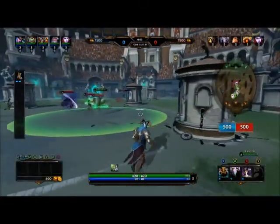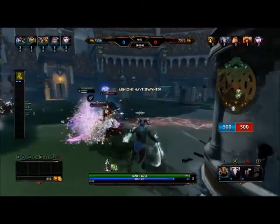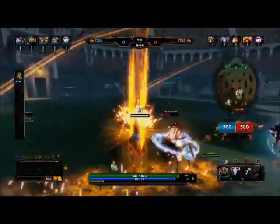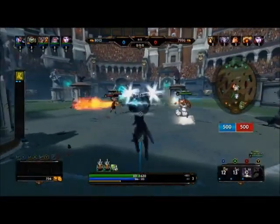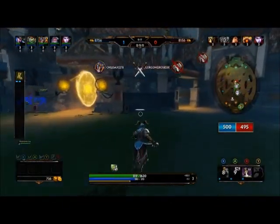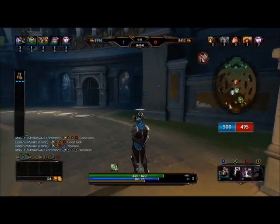The best way to use Loki really is as a hit-and-run striker. Just wait for the moment — like now. Right, disappear. And we got the first blood on Thanatos. You just hit-and-run. Just don't go crazy with him.